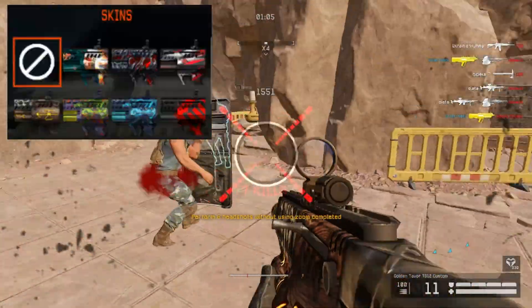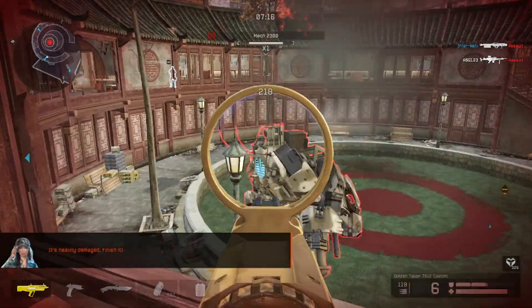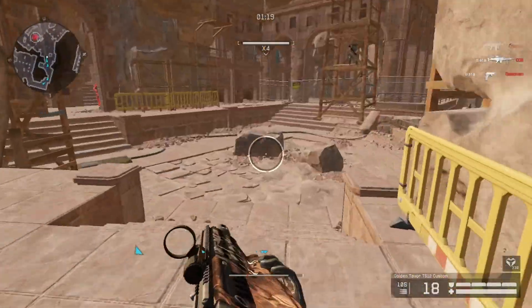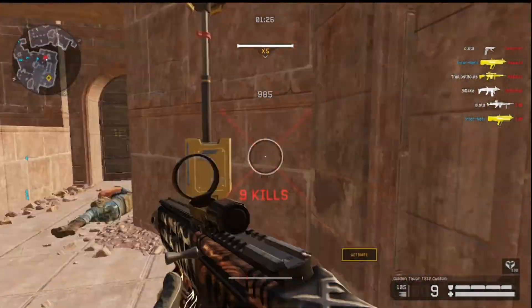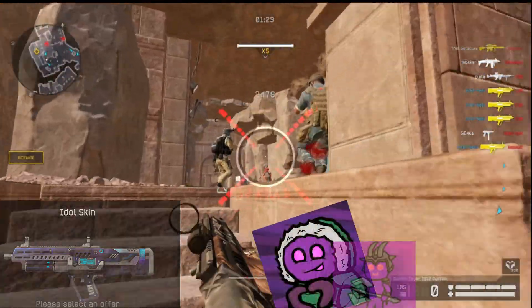There are a few skins for this thing, though I don't find them that great specifically. The new Pyrite skin looks good — it actually looks like real Pyrite in the actual world, which is really cool. And the Berserk one is the one I bought along with the weapon. The only other one I really like is the Idle skin, mostly because it's purple.